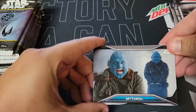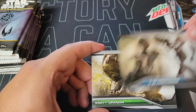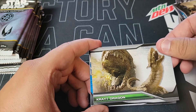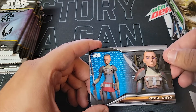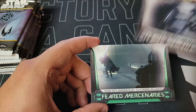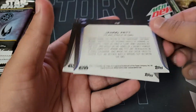We're gonna keep it going — oh! C21, oh, the dragon, look at this guy! Boom! Level Three Blue — Ketsu Onyo, Future Mercenaries! Oh, Future Mercenary green was the other one, I think.